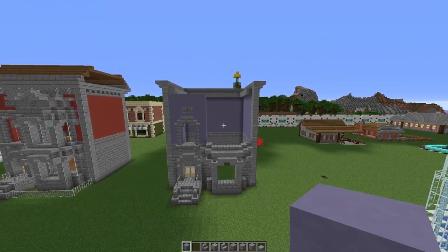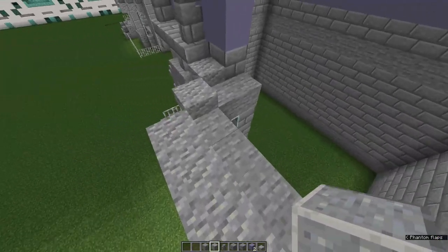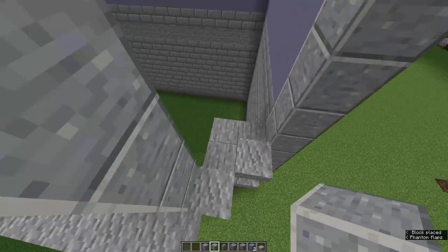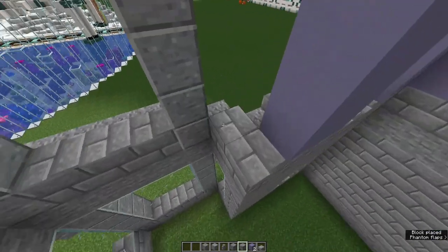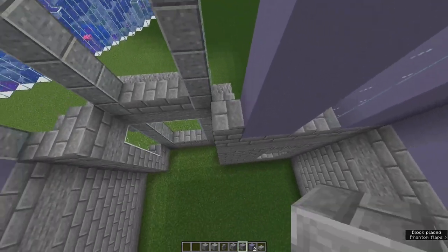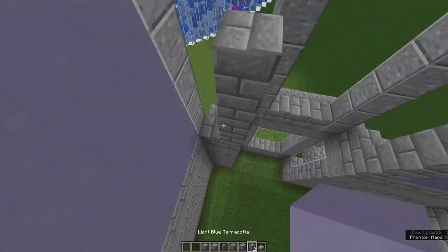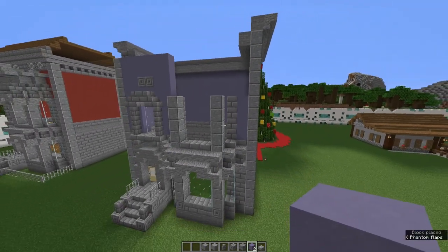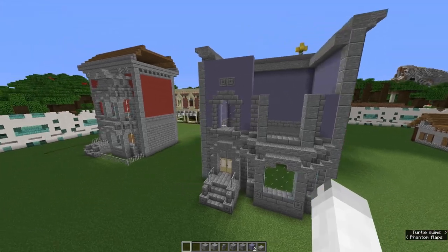Now we're getting on to the second bay window for the second story. Start by coming to these two corners and placing five up with polished andesite. Then come here and place one stone brick on every other block that we can place it on. Then place another four stone brick on top of this block here, and four on top of this block here. Now place four light blue terracotta - or any color depending on what you're using. You could even do a stripy green pattern depending on what you're into.